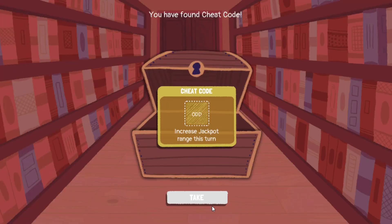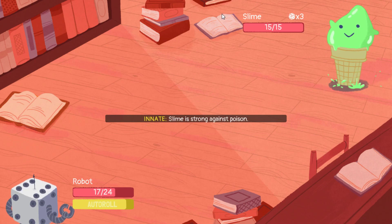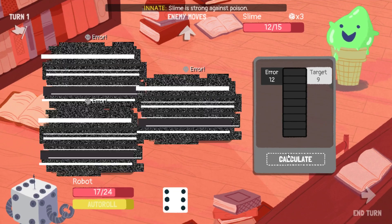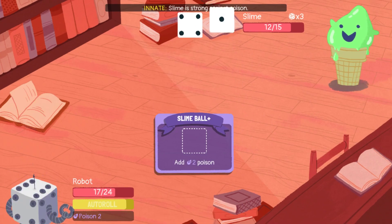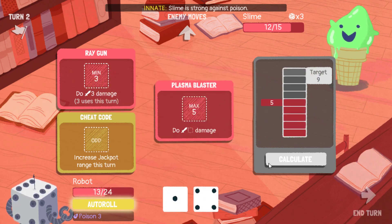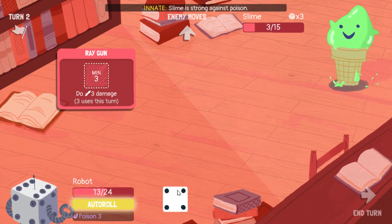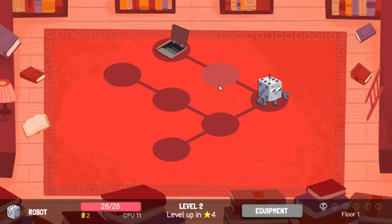What do we got? Cheat code. That's very situational. I wish I had something to actually put the 6s into, but I do not. And he always wants to poison. So we got our arrow now. Cheat code — hey, we got it. Look at the shot and a work gun. New CPU, next floor.